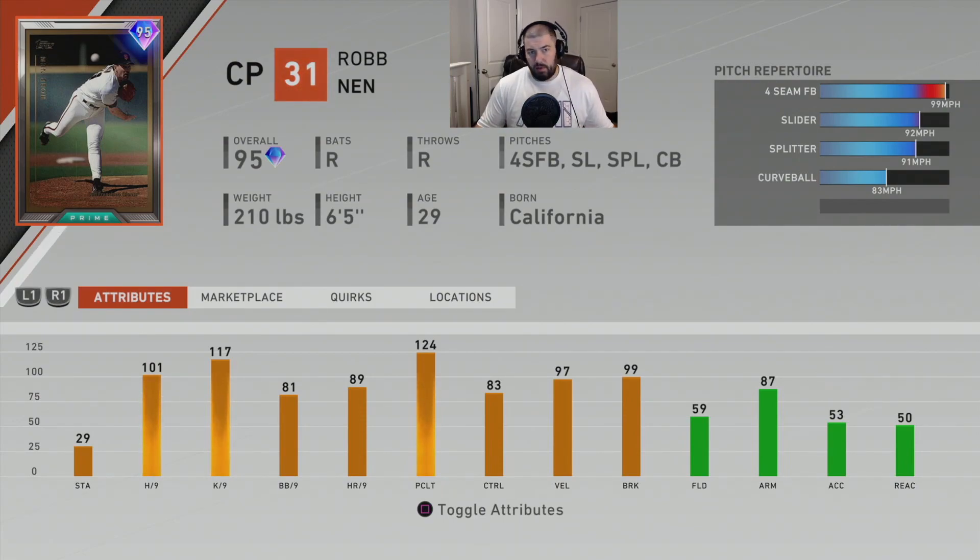He has a little bit of a hitch in his pitch motion, which I think makes him a harder card to hit against — at least in my personal opinion. He was last year too. Looking at his 92 overall attributes: 29 stamina, 101 hits per 9, 117 K per 9, 81 walks per 9, 89 home run per 9, 124 pitching clutch, 83 control, 97 velocity, 99 break.